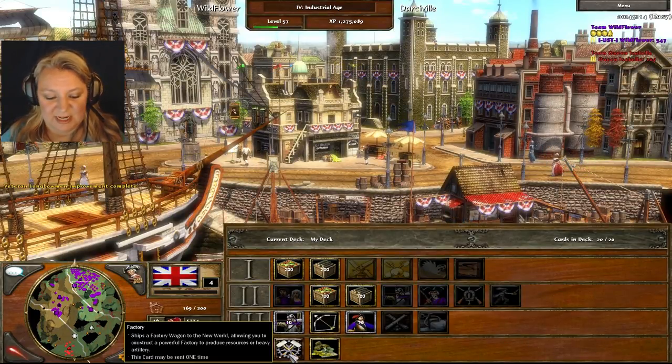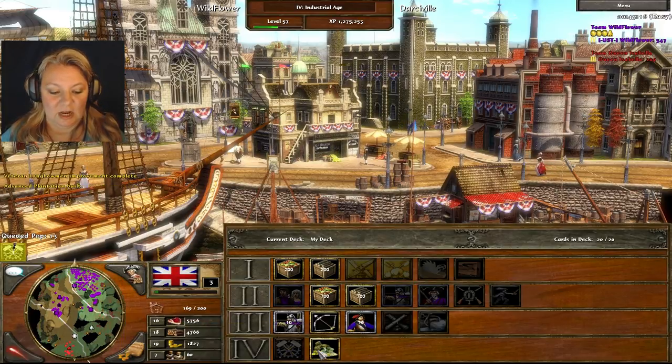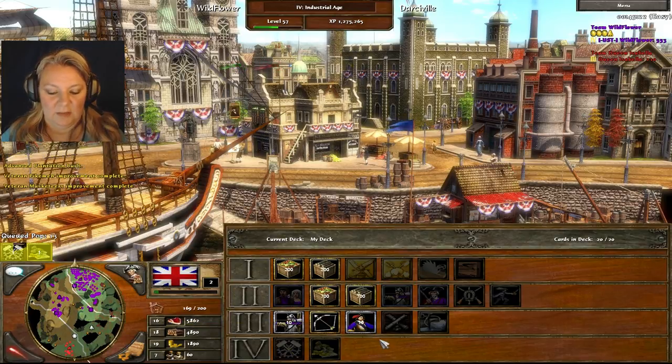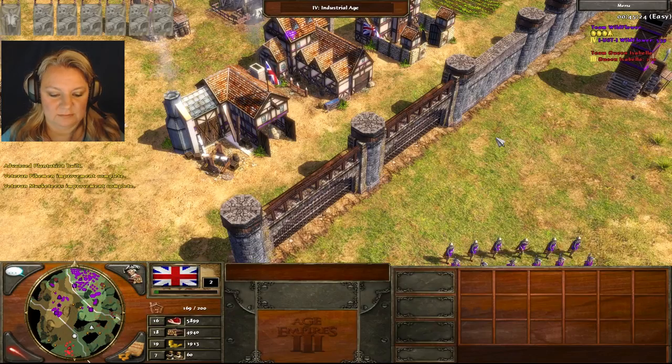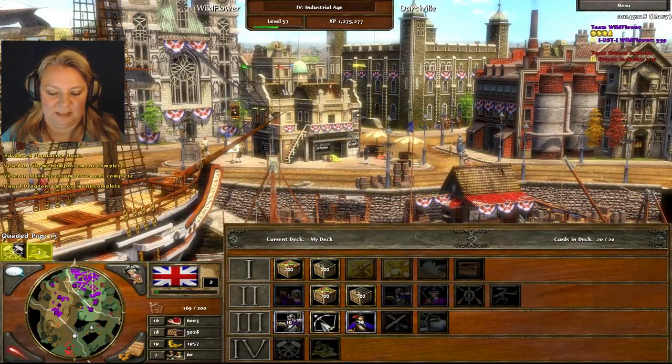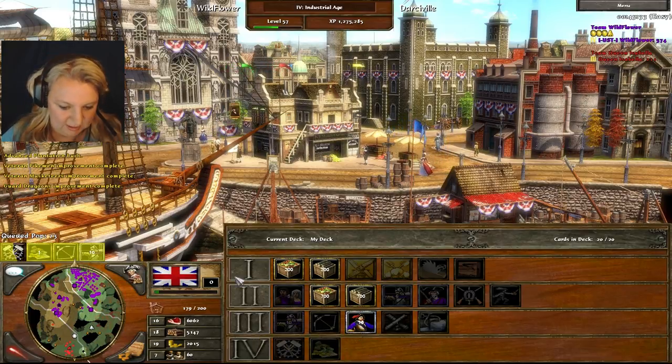Oh look, we get factories! A factory wagon's gonna come — we want both of them. You want to get these cards as soon as you can. By the way, I never usually let that sit there; I always claim it right away, unless I really don't need something.